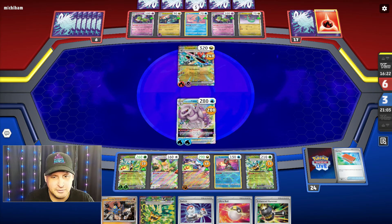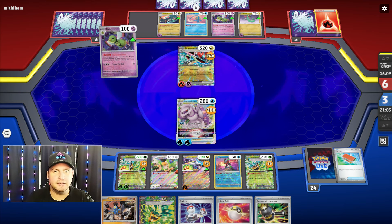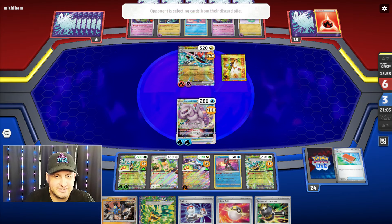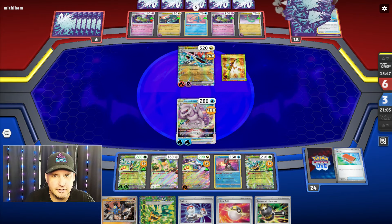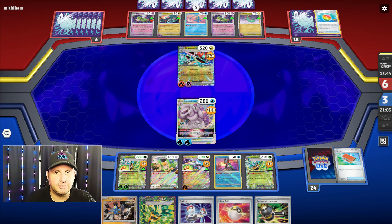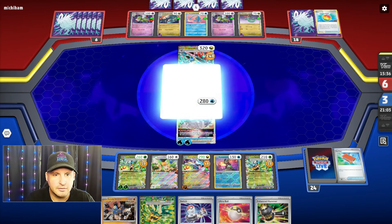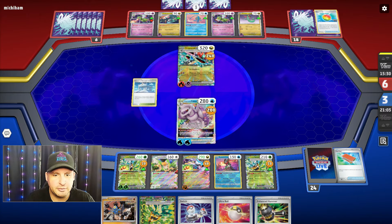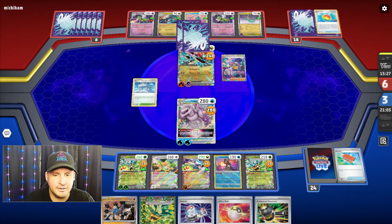We only hit for 240, which is fine because we should be able to get the knockout on the next one. We just gotta find an energy — there's no way I can't find that energy, we play so much of it. They're gonna Zatu, gonna get some more. They're gonna take the knockout here but we only got hit for 80, which means I just need to find the Sada's.